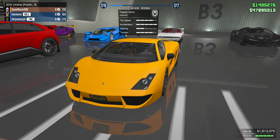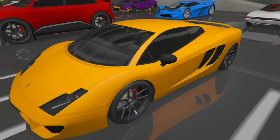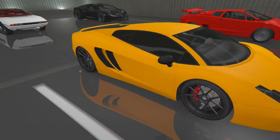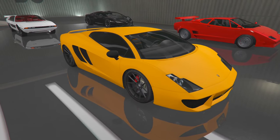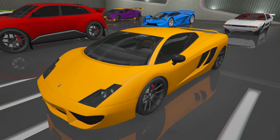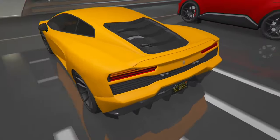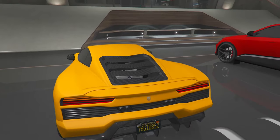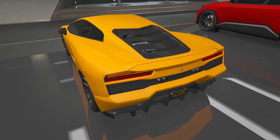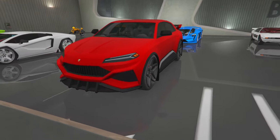Next we got the Pagasi Vaca — Vodka. This is an old school whip that came out like the beginning of GTA Online. I was looking for it and I found a modder who had it in his garage, so I'm like, yo, I need that. I didn't change the color — he had it in yellow, so we got the yellow Pagasi Vodka. This is basically an old school Lamborghini, more early 2000s I'm assuming.